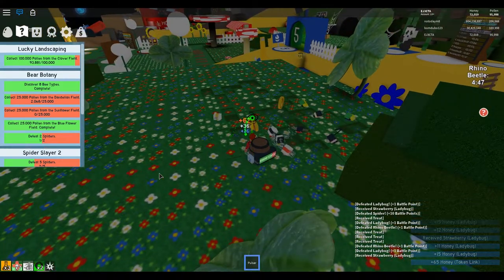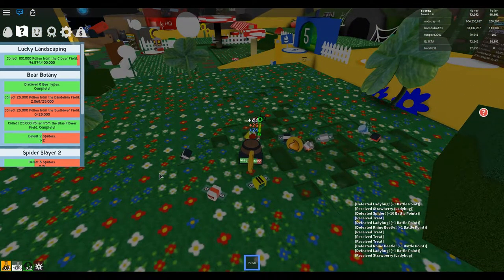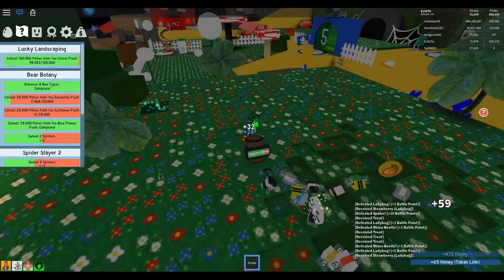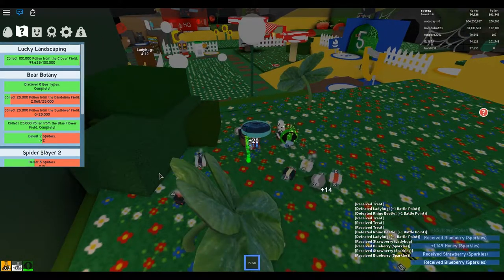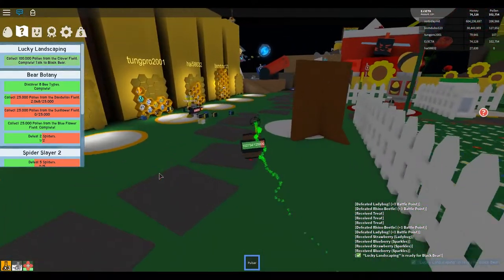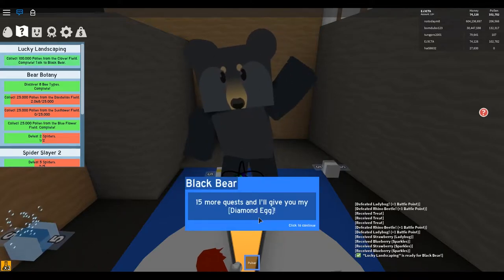We're at about 94,000. 98,000 — we are just about there! Oh, we got a special patch here. All right, we got it — no sense in collecting more pollen from that field. So we will get ourselves over to the Black Bear and finish that quest. Nice job! Do you feel any luckier? Three more quests and I'll give you a royal jelly, 15 more quests and I'll give you my diamond egg.